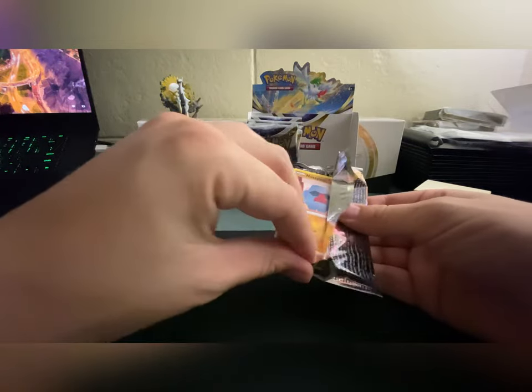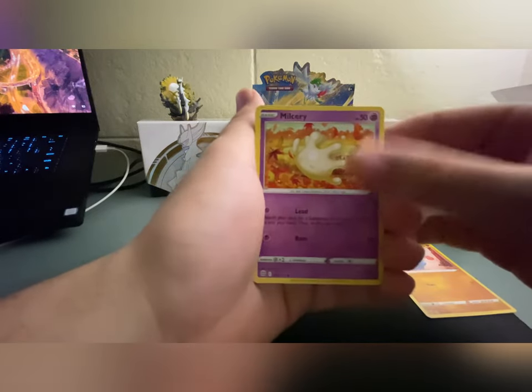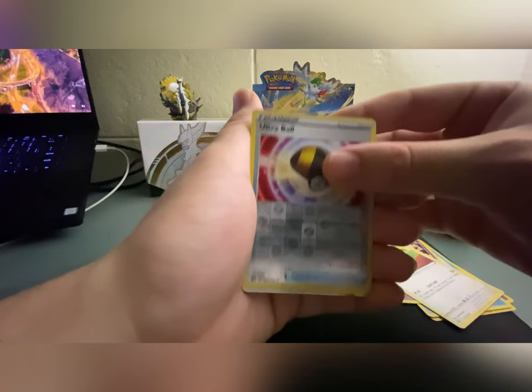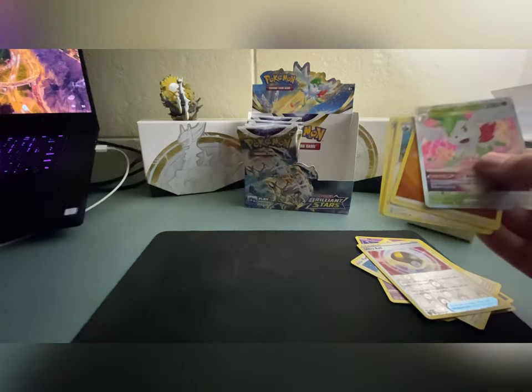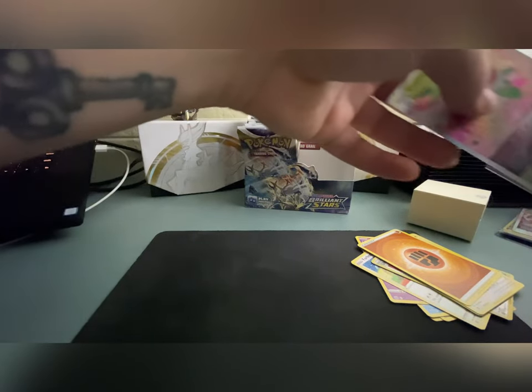Here we go — Charizard artwork on the pack. That's a sign that we can get an alt art! Honestly, if we didn't get any other hits for the rest of the box but we pulled an alt art, I would be okay with that. We got Dedenne, Farfetch'd, Ultra Ball, and oh — another V-Star! We got Shaymin V-Star this time. Very nice!